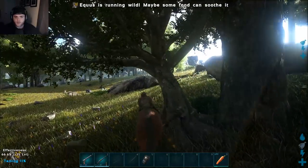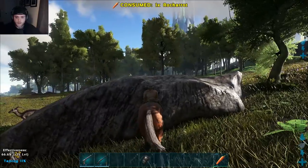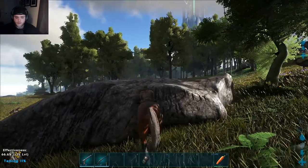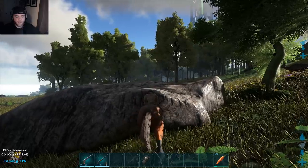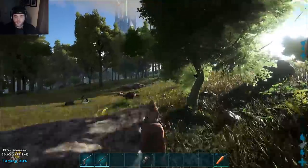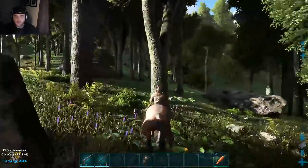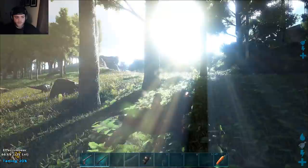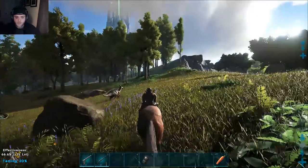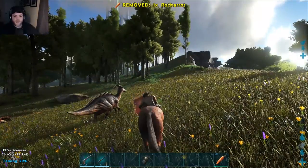Okay we didn't tame it yet. Ekus is running wild. Taming is at 66 — effective 66.6%. So every time it jumps like that you got to use another carrot or a kibble. Taming is at 20%. Not bad. So you just got to watch out in the bottom left corner. We'll get an alert and that's when you got to feed it the carrot.